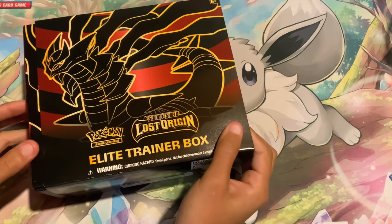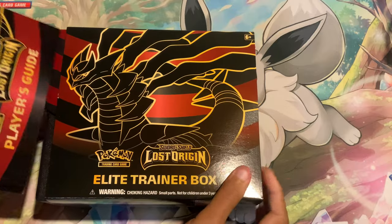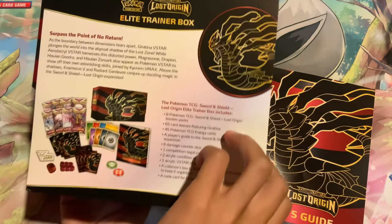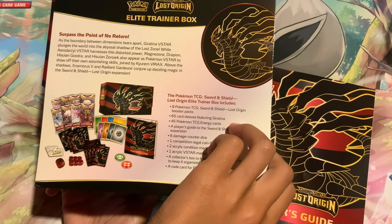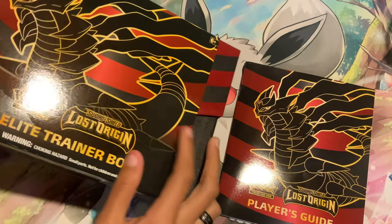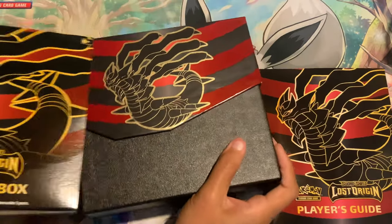We first start out with Garantina on the front, and we're going to have this awesome player's guide. On the back, of course, we're going to have the coin — it shows everything that it comes with: coin, the energy, all that stuff.